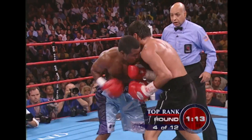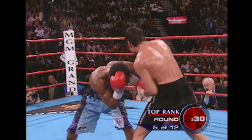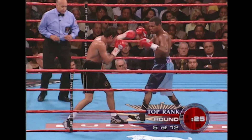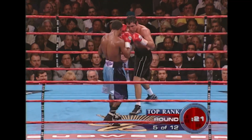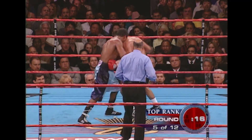Now he leaves himself open. Oscar's hitting him in the kidneys over the top. Then maybe the hand would be bothering him. Doubled up on the left hand there — that's the first real combination De La Hoya's thrown in the round. Good uppercut, right to the chin. Good exchange there, both fighters getting off some shots.